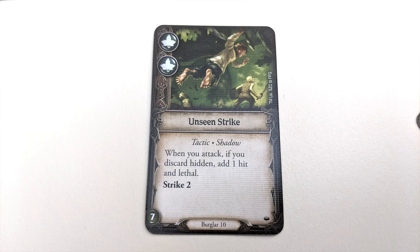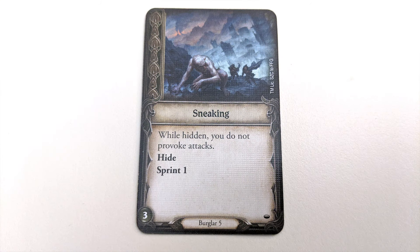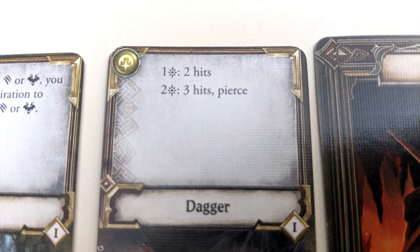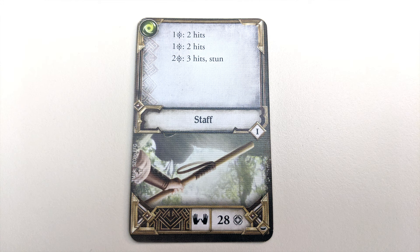Strike: discard this card to add its number value to an attack. Guard: discard this card to prevent that much damage or fear. Sprint: discard to move that many additional spaces. Rest: discard to remove that number of fear or damage cards you already have. Some cards will let you take boon cards, such as Hidden, which provide more benefits. Some skills or items give you attack modifiers, such as Pierce, which lets you ignore enemy armor; Cleave, which lets you hit multiple enemies for the same amount of damage at once; or Stun, which exhausts the enemy.